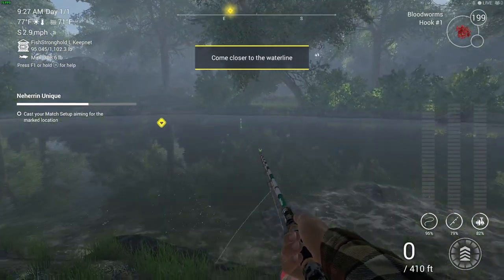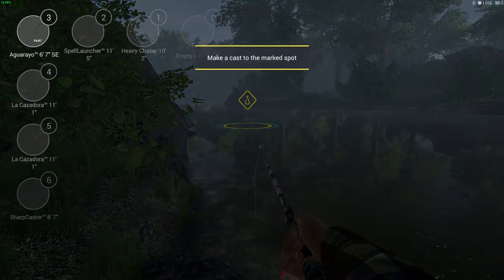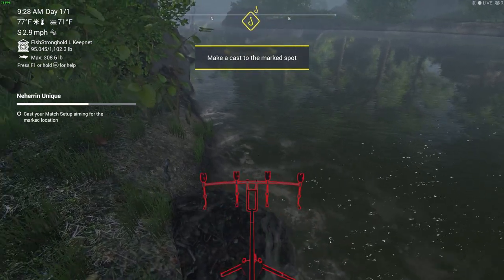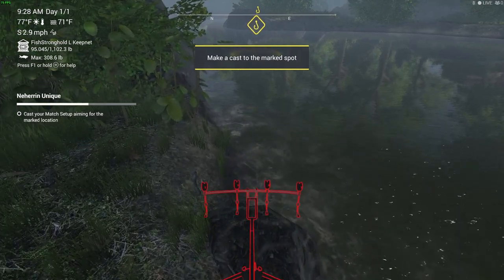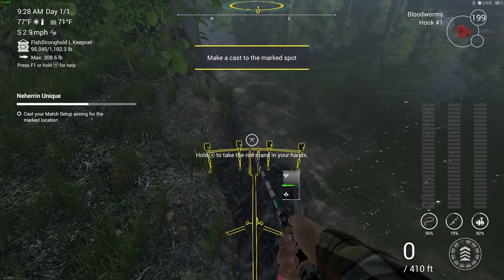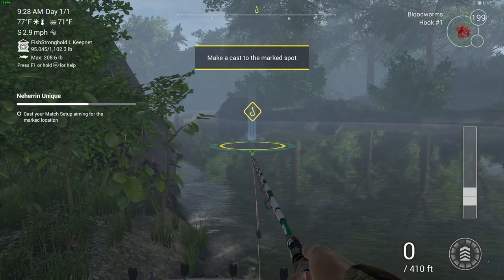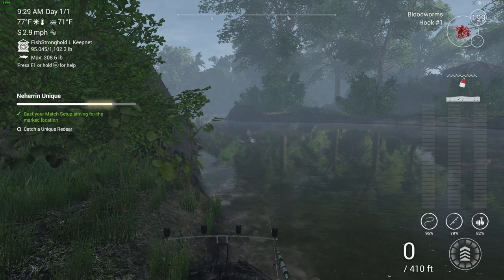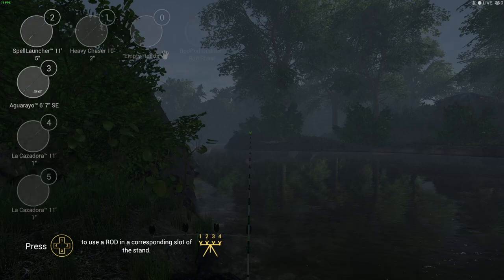Head to the water line and cast into the marker spot. I've never actually done this before - it's kind of strange to see it lit up like that. I'm going to use four rods so we can try and get it done quick. Cast right into that spot. Now we just have to catch a unique red deer sunfish - that's it, simple as that.